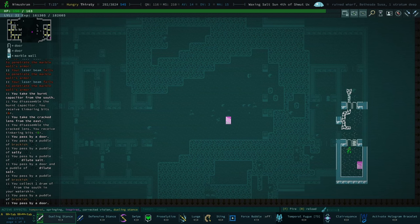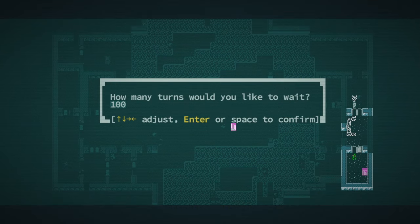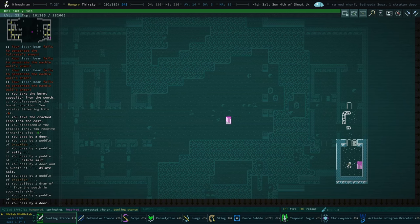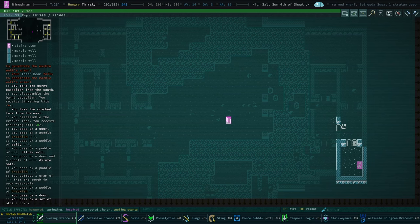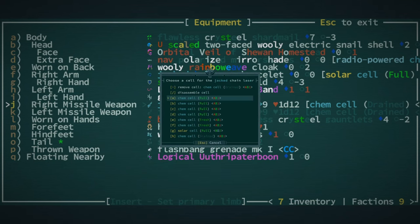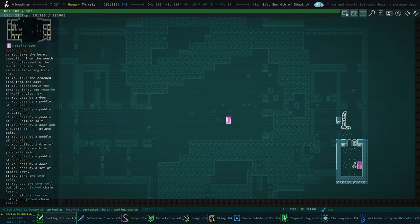Do we want to try and make friends with the trolls? I don't think we do. This first troll can chop parts off of us and I would prefer not to deal with that. I think we're gonna do temporal fugue force bubble and then shoot it from a distance. Let's go ahead and throw in another cell to give our jack chain laser a little bit more oomph.